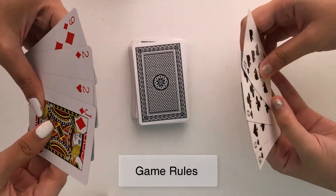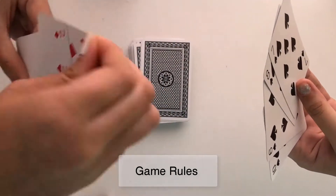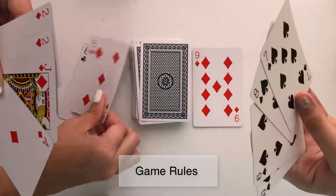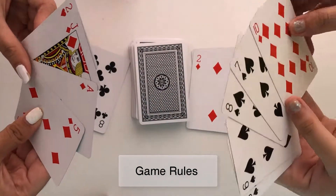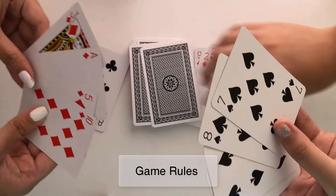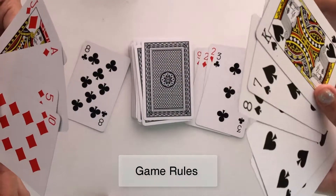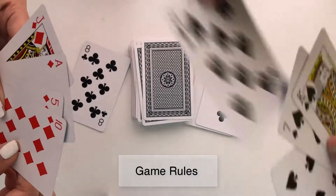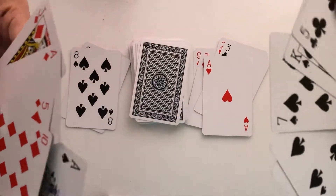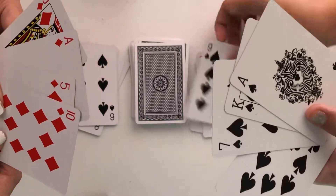Each player will be given four random cards. They will take turns in taking one card from the deck. After taking the card, they must throw one of the cards from their hand and put it in front of the other player. There should be only four cards in hand. The other player can choose either to take that card or take a card from the deck. Rules two through four will be played repeatedly until one of the players can complete the cards with the same symbol and reach 41 points.